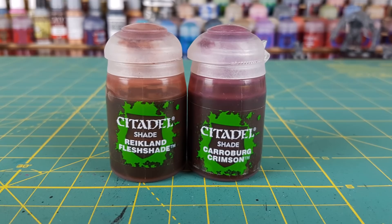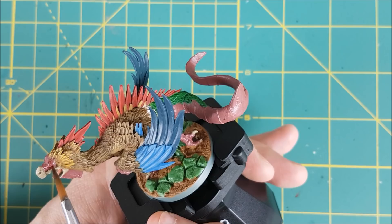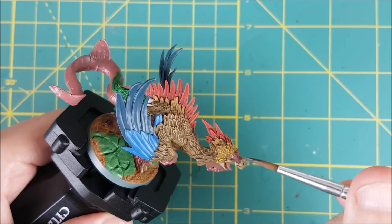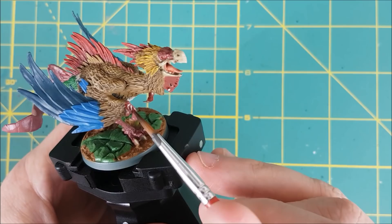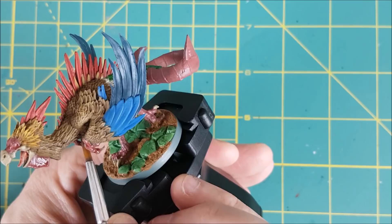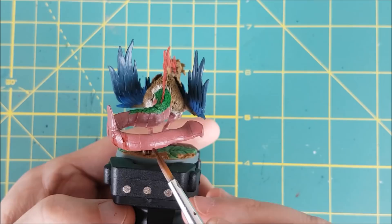Now I'm putting a wash over all of the flesh and the inside of the mouth. I'm going to use a one-to-one mixture of Reikland Fleshshade and Carroburg Crimson. When I get to the tail I'm doing something different — I'm not going to completely cover the entire tail, I'm just going to wash over all the gaps in the tail segments. I'm not trying to be neat here; I'm just making sure all these gaps are more visible.